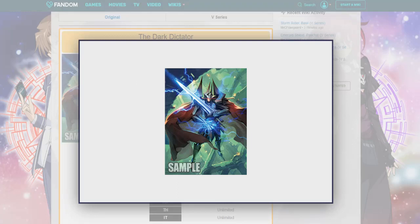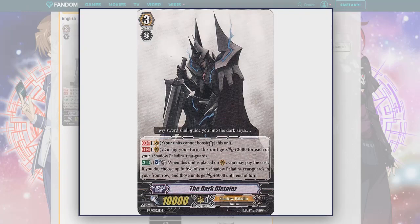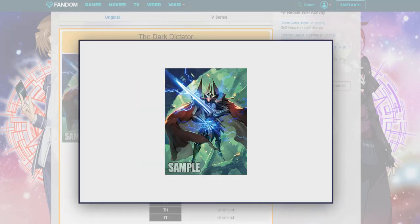I really like the art for Dark Dictator. This original one has a black robe and a very dark overall theme, whereas the new one shows a lot of the United Sanctuary in the background — he has a more vibrant blue glowing sword, red eyes, and a black cape.